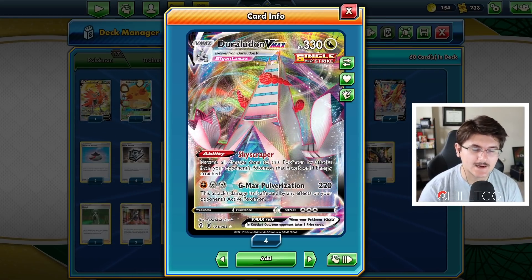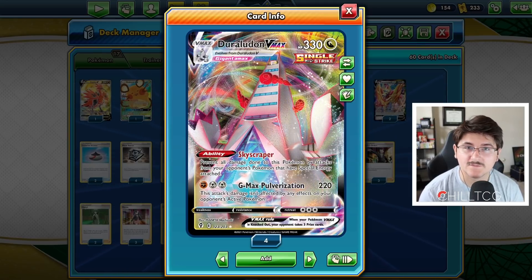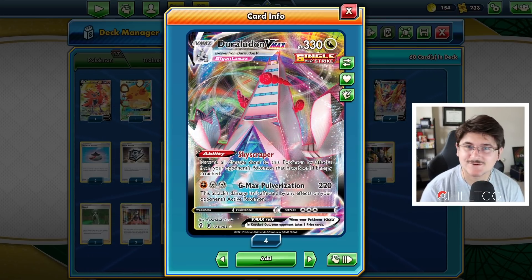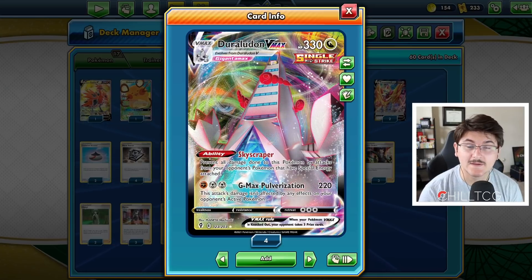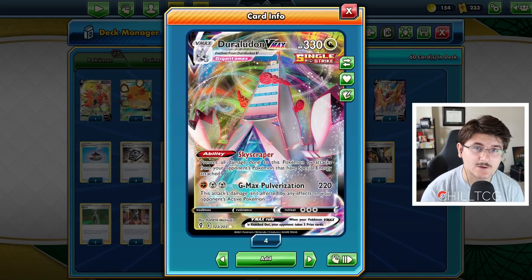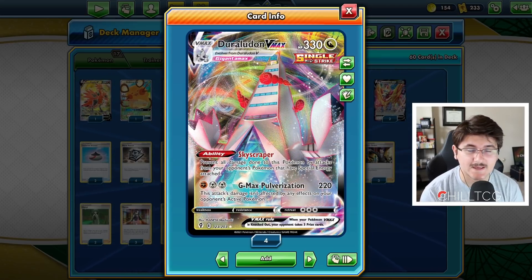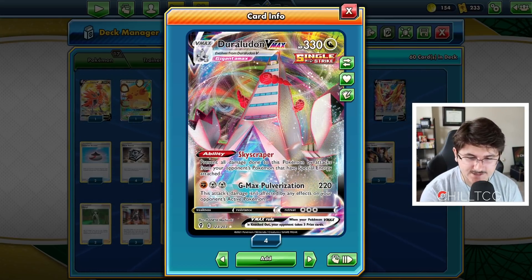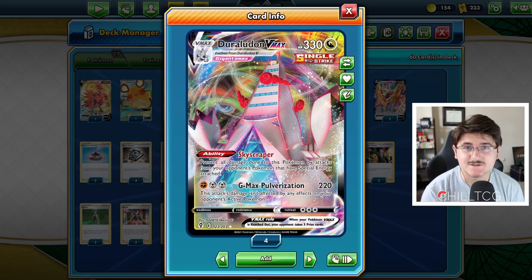The big reason Skyscraper is going to be so good is against those Urshifu decks. Rapid Strike Urshifu is looking to be one of the best decks in the entire game, especially post-rotation with Medicham. It's heavily reliant on the Rapid Strike energy, so Skyscraper makes us immune to Urshifus, Medichams, whatever might be using that Rapid Strike energy. Sylveon could be another thing. Single Strike Urshifu is also going to be an extremely good card after rotation. There are tons of other special energies too — things like Aurora energy, Speed energy, Capture energy. There are a lot of special energies that are really common in our format.